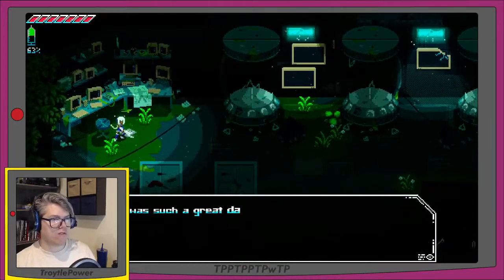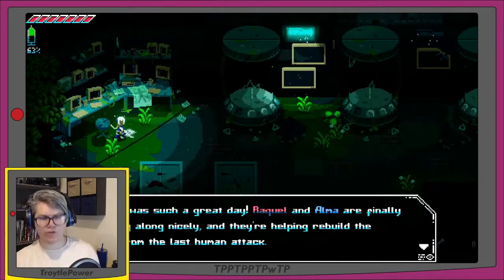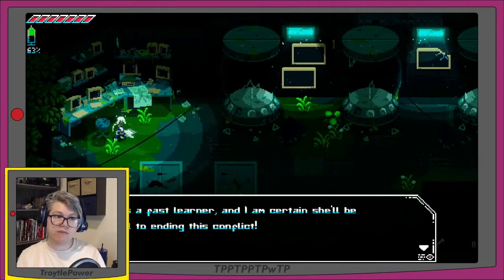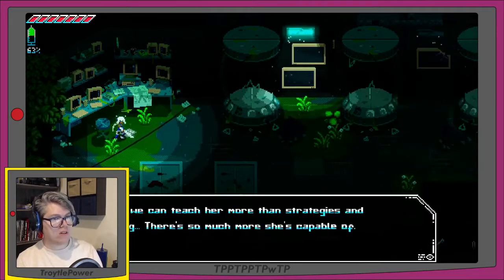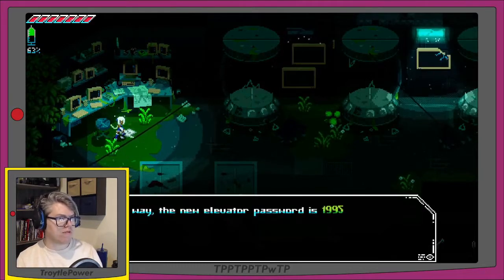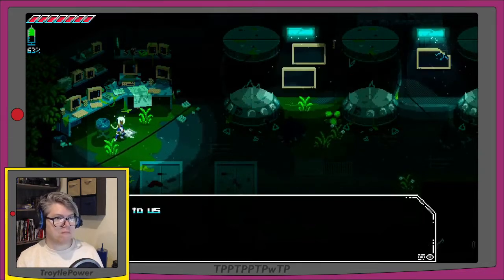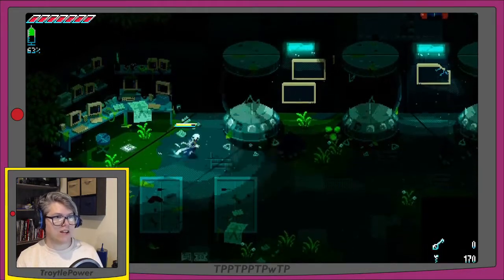Doctor's Log number 95: 'Raquel and Alma are finally getting along nicely and they're helping rebuild the city from the last human attack. Alma's a fast learner and I'm certain she'll be crucial to ending this conflict. I hope we can teach her more than strategies and fighting — there's so much more she's capable of. By the way, the new elevator password is 1995. I'd better not forget it like last time — having to use the air ducts to get out of the lab was not comfortable.'